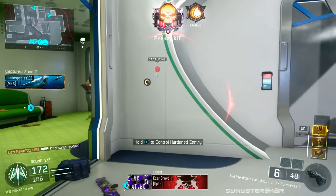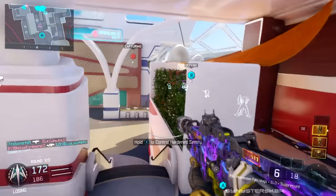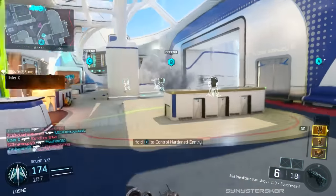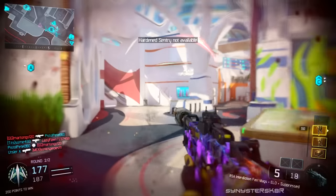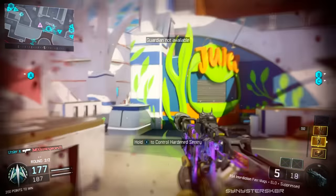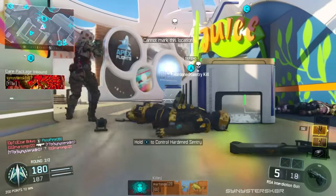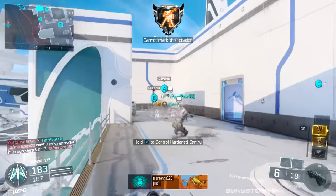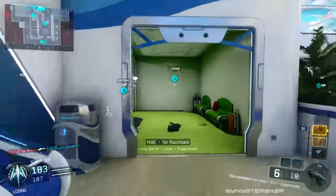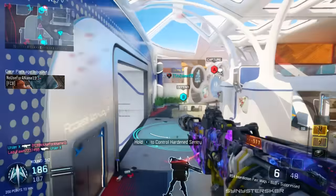We're going to have to retest how much those three optics reduce recoil by themselves and see what the reduction is with added grip. Also, they fixed the Hater takedown glitch where you shoot rockets at the Hater and they just didn't hit sometimes — now they actually hit properly. I noticed this last week when my rockets would just disappear on their way up and never hit it, which was really annoying. Now that's fixed.